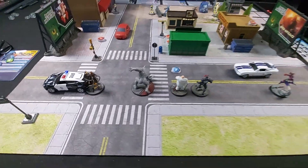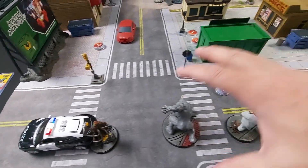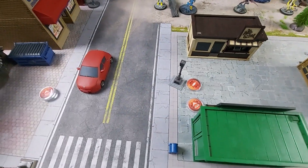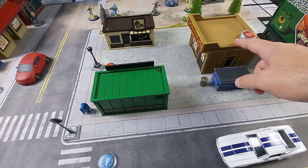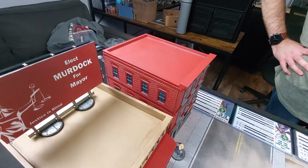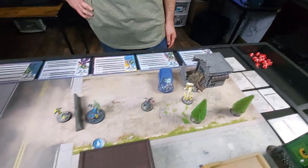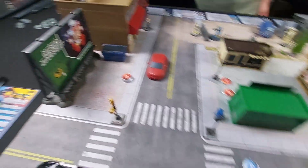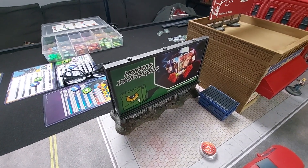For deployment, Goblin is going up that way, Doc Ock is going that way, and everything else is heading up the middle. As for the board, the two bodegas are threes, the comic book shop plays as a three, the grocery store is a four, Josey's is a five, the broken station plays as a three, cars are all twos, dumpsters are twos, and everything else is ones.